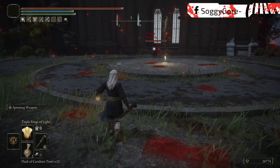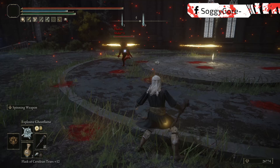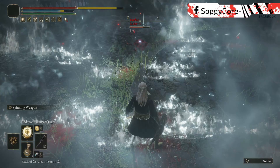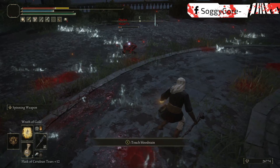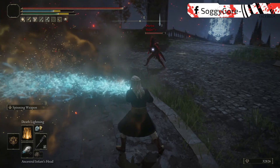Once you master the timing with this rotation, you'll feel like a total bully. It starts by casting one or two Triple Rings of Light to try to bait your enemy to rush you. As soon as they start pushing, cast Explosive Ghost Flame — this will do huge damage and launch them backwards onto the ground. As soon as you start the cast for Explosive Ghost Flame, swap your highlighted incantation to Radagon's Rings of Light. That way, as soon as you land Explosive Ghost Flame, you can start a fully charged cast of Radagon's Rings of Light, which if landed will knock them to the ground again. Then swap to Wrath of Gold and run right up to the enemy as they're getting up to cast it.